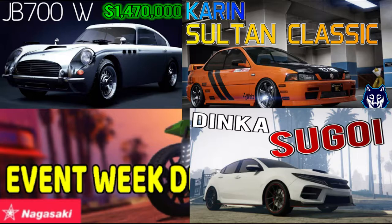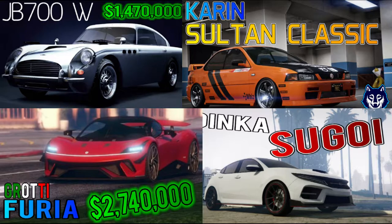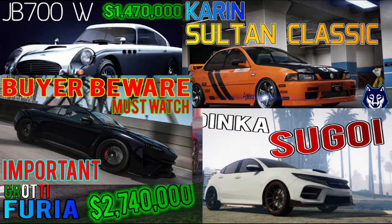For the Legendary Motorsports Supers, the Garrotti Faria for 2.7 million, which was on the podium vehicle quite recently. I like it — it's not the greatest speed but it gets up there with the top competitors. In Sports, the E-Morgon for 2.1 million is a horrible car. It's on the podium at the moment, but trust me, if you want it, try to win it on the podium because it's not worth that price tag.